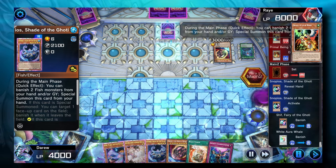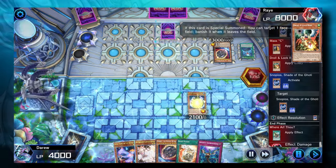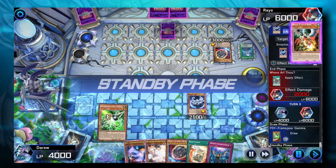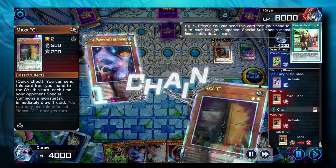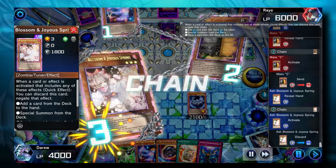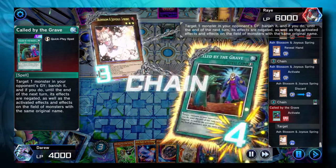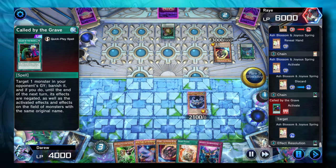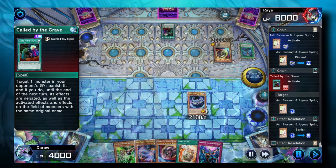We know the opponent cannot extend anymore, so we're going to banish our 2 Fish and special summon our Snopios. The opponent takes 2,000 damage at the end phase because they did not normal summon the card they searched for using the Were Arf Thou spell. The opponent's going to Shotgun a Max C on our Standby Phase, and we're going to chain our Ash Blossom. They have another Call by the Grave, but we still have 3 more hand traps, so we don't have to commit too hard to this turn.